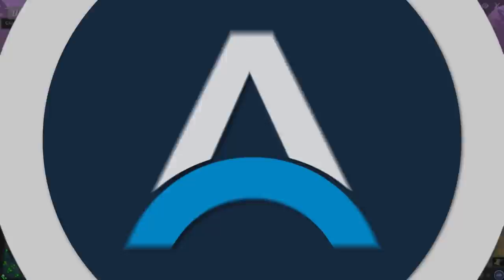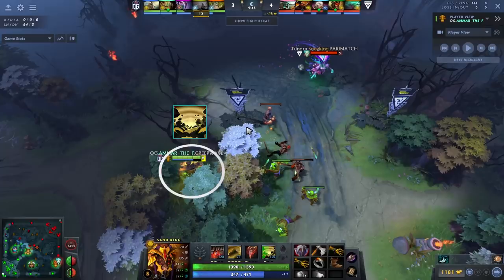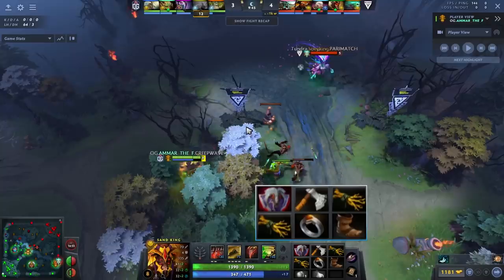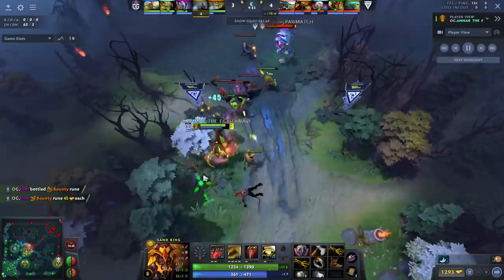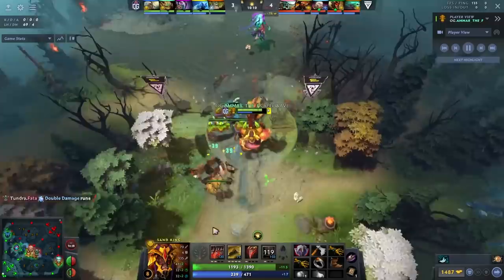The first clip we're going to look at is Amar pump faking his ultimate. This is very important because in the early game you constantly want to be putting pressure in aggressive areas. He went Vanguard this game, which pushes him to take farm in dangerous areas. When you're doing that you can often kick people out of those areas, and one of the main ways to do that is by faking your ultimate — using it and canceling it repeatedly.